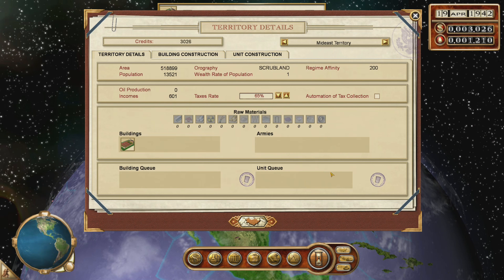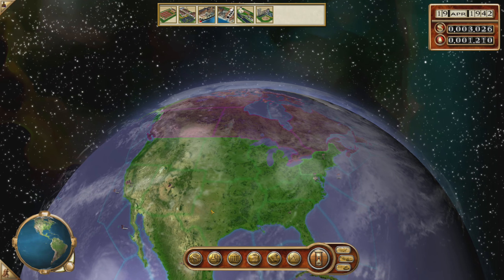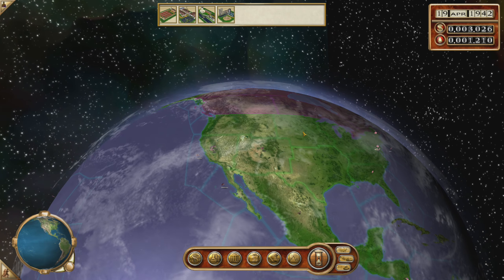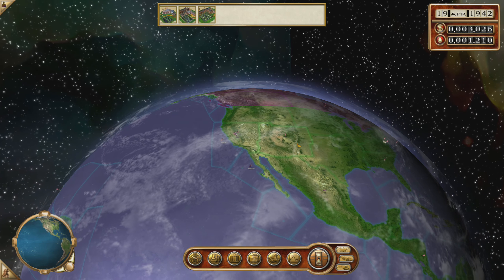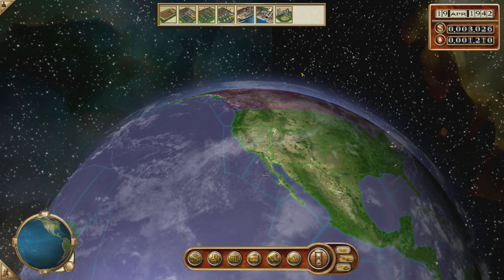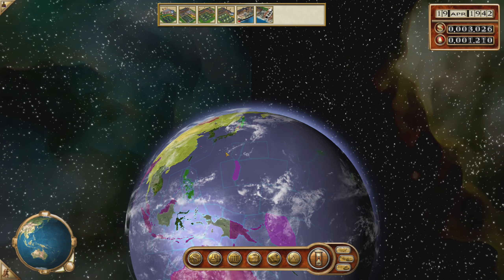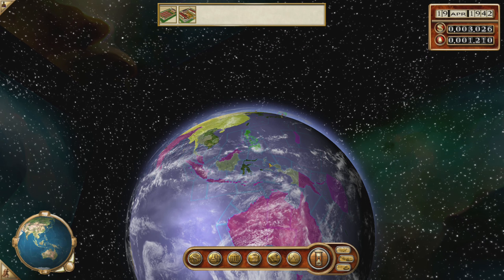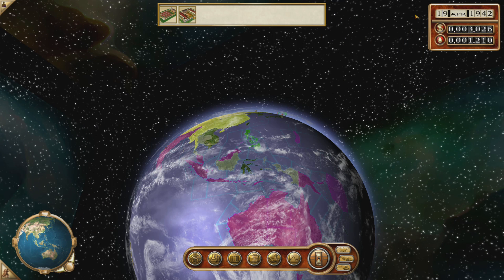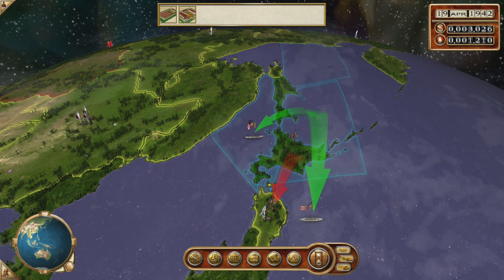Regime affinity here is fairly high, which means we can increase the tax a little. You can get to 100%? How is that even possible? Who would work when you get 100% tax? I think the affinity drops were just from us invading a lot of innocent countries. No need to burden Alaska with more taxes. We get a lot of money from the Philippines — maybe it's just because they have many, many citizens.